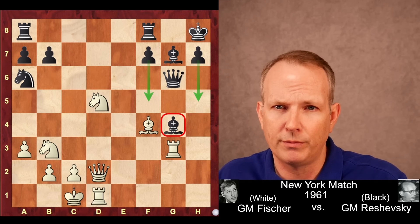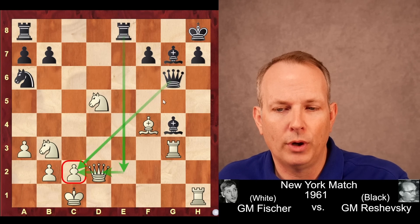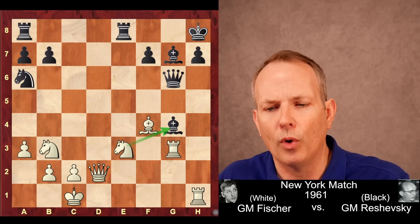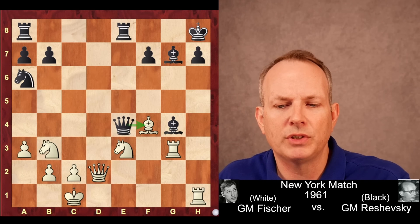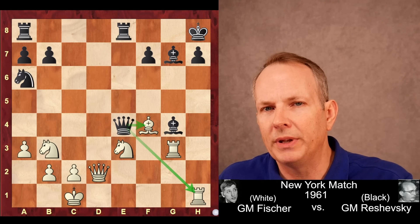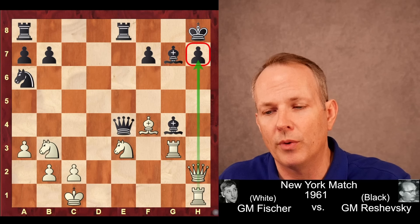Rook to h1, rook f to e8 — Reshevsky is threatening rook to e2, and that rook and queen would be attacking c2. To stop that, Fischer plays knight to e3, blocking the rook but also attacking the bishop on g4. The best move for black may be rook a to d8, gaining a tempo on the queen. But Reshevsky plays queen to e4 — a double attack hitting the bishop at f4 and the rook at h1. Fischer has seen a little deeper though — he ignores the attack on his bishop and plays queen to h2. If black takes the bishop, queen h7 would be checkmate, so the bishop is indirectly defended.